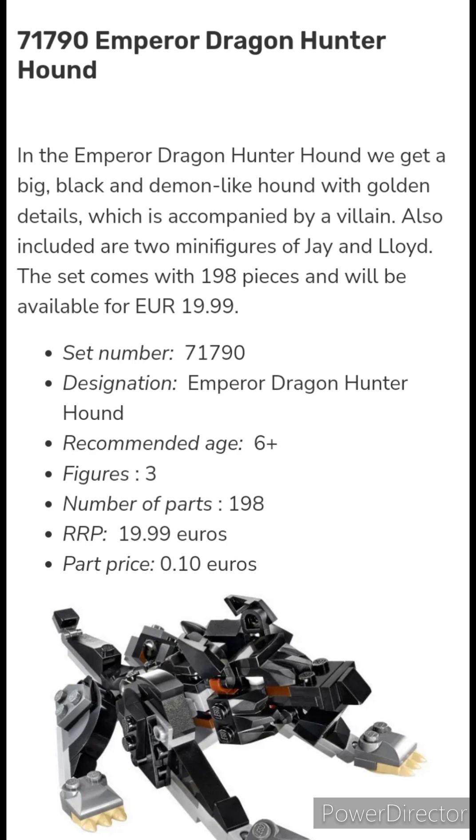The set comes with 198 pieces and will be available for 19.99 Euros. Set 71790, Emperor Dragon Hunter Hound: Recommended Age 6-plus, 3 figures, 198 parts, RRP 19.99 Euros, part price 0.10 Euros.